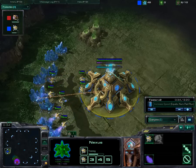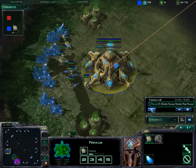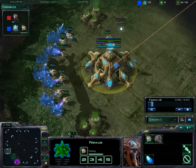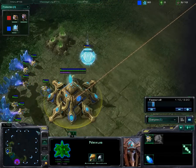We are trying out a 2-gate fast pressure against Zerg in the Diamond League, rather than messing around with like 3-on-3s and such. We'll have to see how it works.